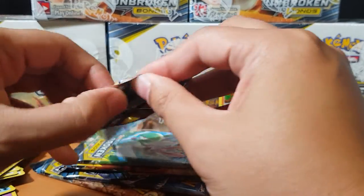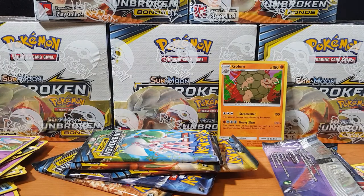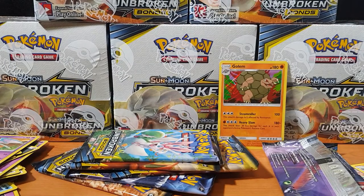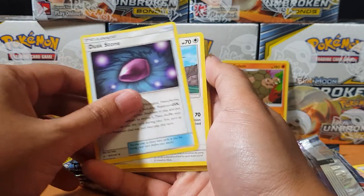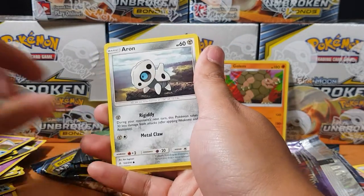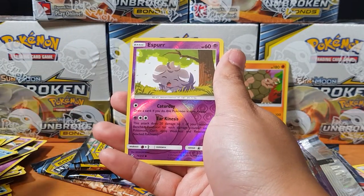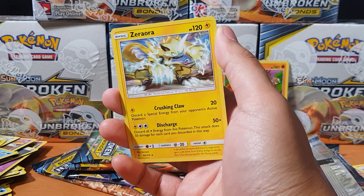Seventh pack — there should be a rare in this one. Dusk Stone, Eradicate, Lieutenant Surge's Strategy — this is also very viable in the TCG — Bellsprout, Gastly, Espeon, and Zapdos! I'm guessing this comes in a holo, that would look bloody awesome man.